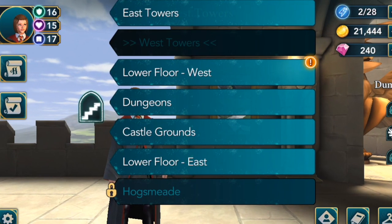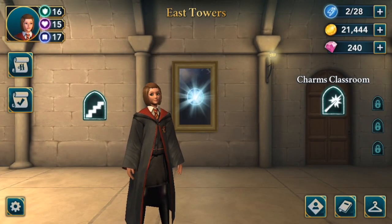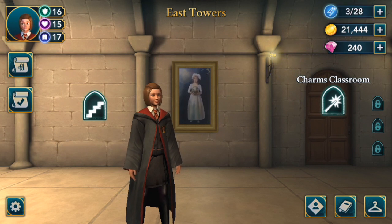Next is the east towers. This is the last spot besides your charms classroom. There's an empty energy portrait there and it looks like it's a mirror but it's not — a little girl will walk out and giggle.